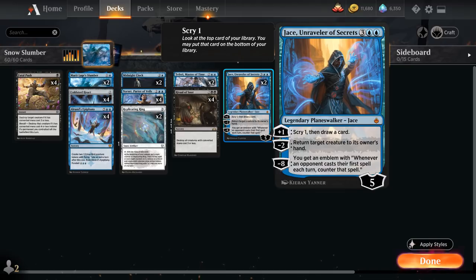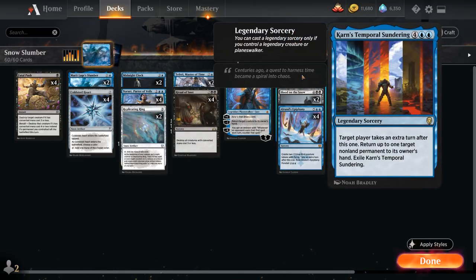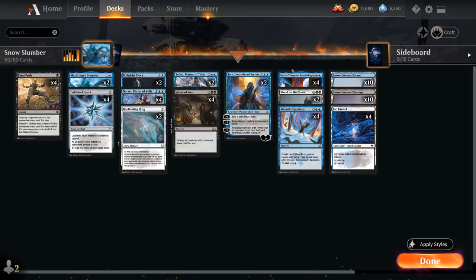We have 2 copies of Jace, Unraveler of Secrets — a 5-mana Planeswalker starting at 5 loyalty. The plus-1 scrys 1 and draws a card, great for finding Time Walk effects. The minus-2 bounces a creature, and the minus-8 ultimate gives an emblem that counters the first spell each opponent casts each turn. Finally, 4 copies of Karn's Temporal Sundering — a legendary sorcery requiring a legendary creature or Planeswalker to cast. It lets the target player take an extra turn, returns up to one non-land permanent to its owner's hand, then gets exiled. We can use the bounce to reset a Narset stuck on 1 loyalty, replay her, and use the minus-2 again.